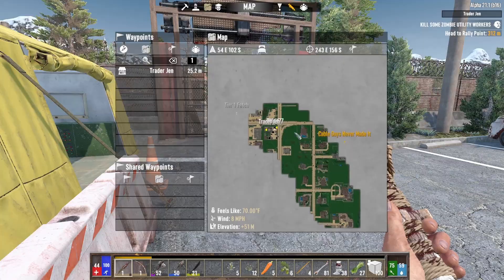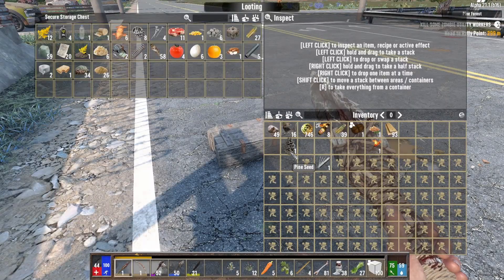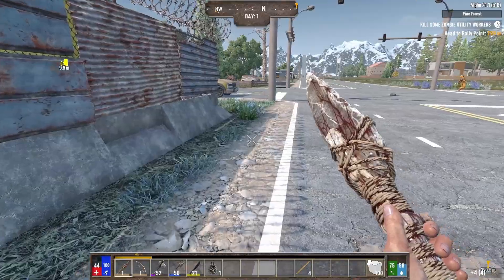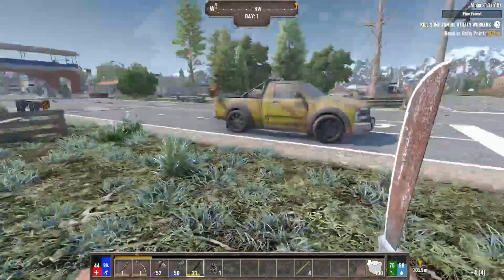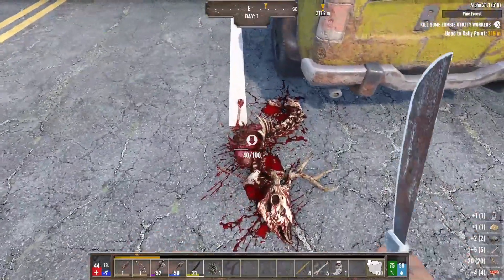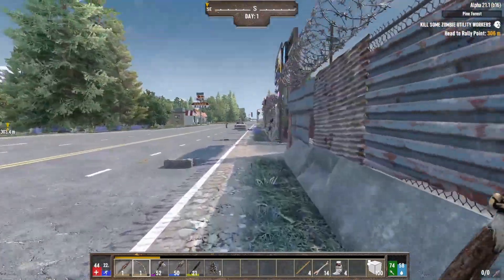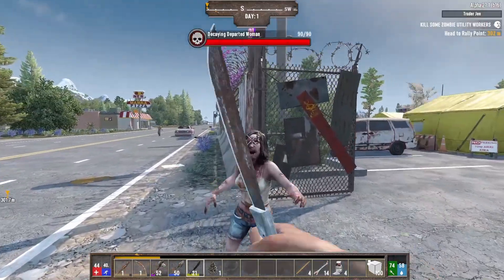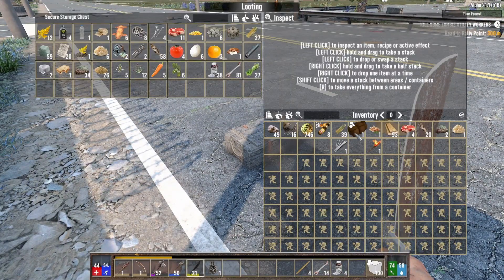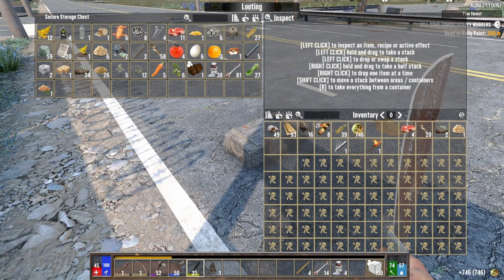We got the cable guys over there, and also this tier one fetch, so let's do the fetch real quick. I forgot to empty my inventory. We need to keep the wood. Chicken, chicken, chicken - where are you my friend? On the truck - got him! Let's go back over here. I'll keep the coin in case we run across any vending machines.